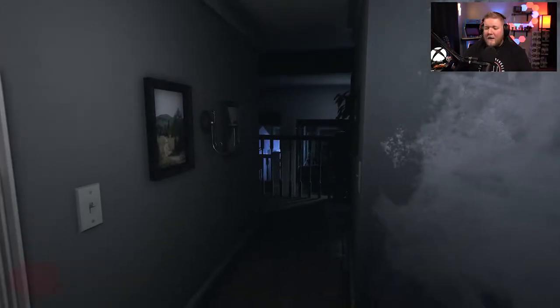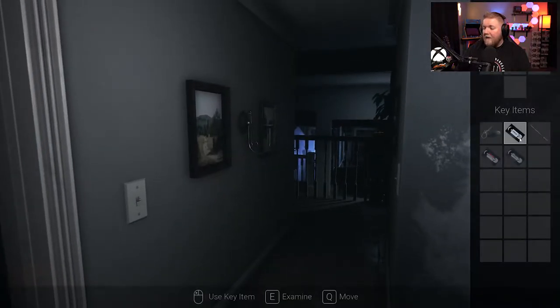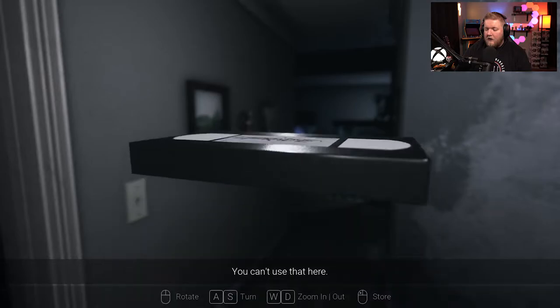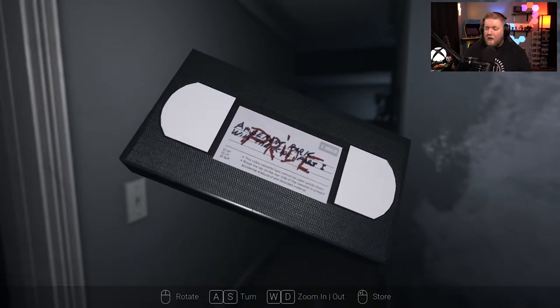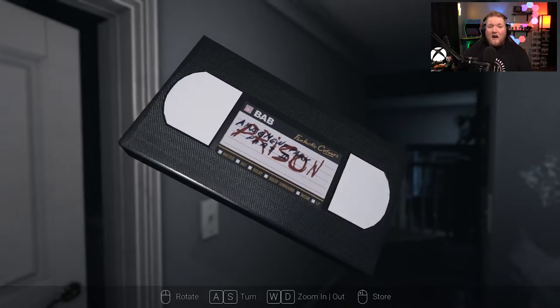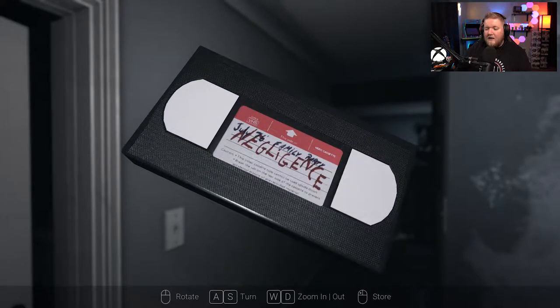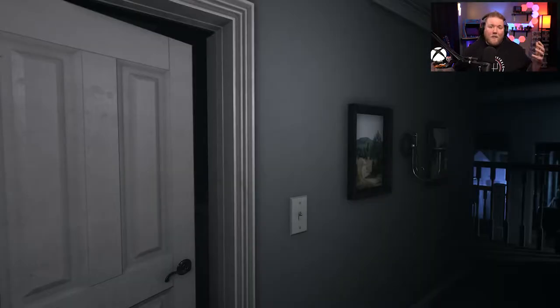So we just finished the Raken chapter and we are downstairs in the basement, which is where it drops you off. We've already got Pride, we've got Prison — which is what you get at the end of the Raken chapter — and we've got Negligence. So you get those three right off the bat after you finish a chapter. They're pretty easy to get to.